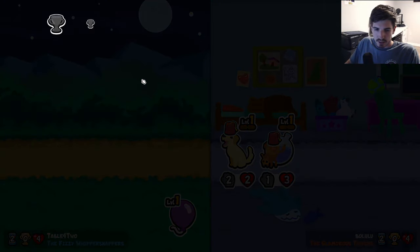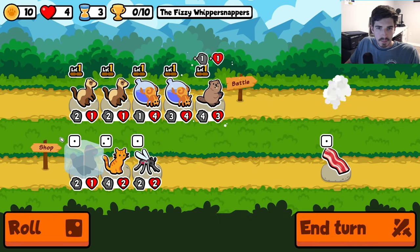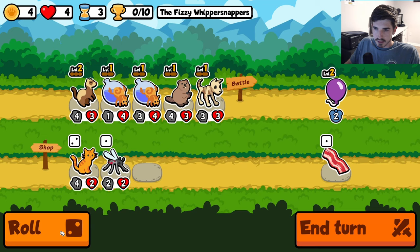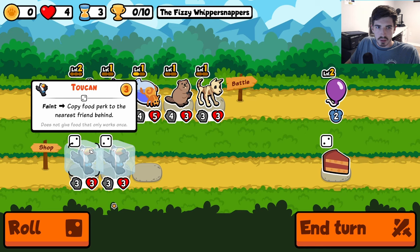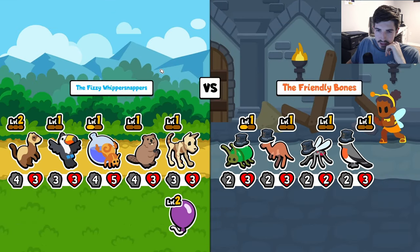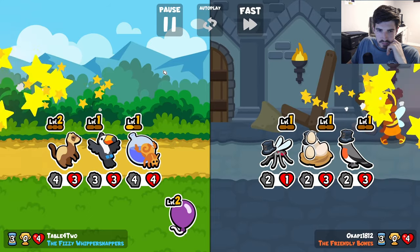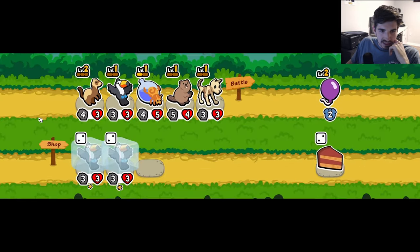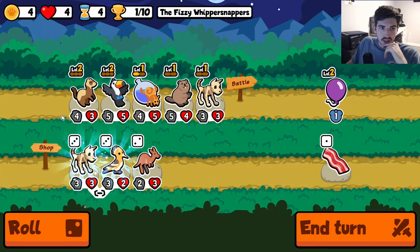That's not a great start, to be honest. But we do get the level. Balloon skeleton dog is great. We got a level — and a guaranteed level, I do not say no to. We got very lucky with that skeleton dog hit. We'll take it. Give me the level. Another skeleton dog.